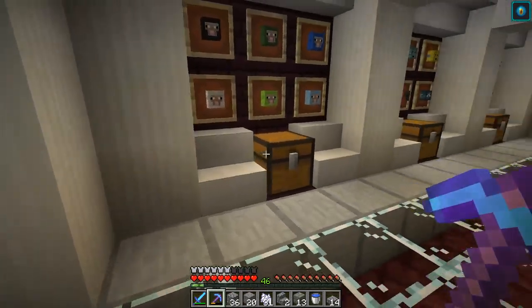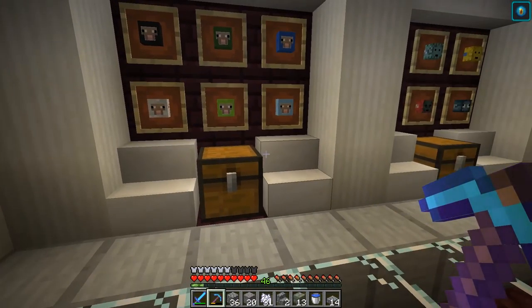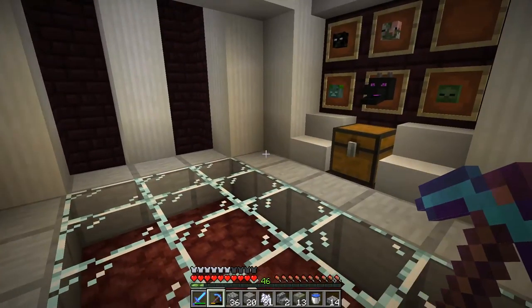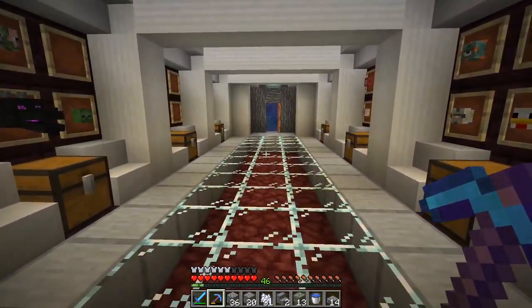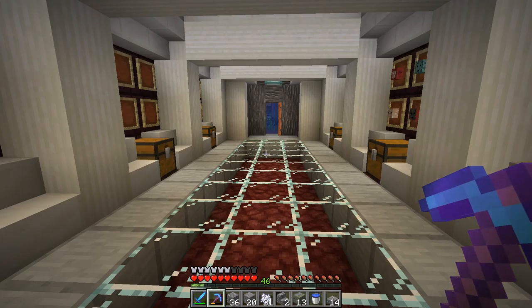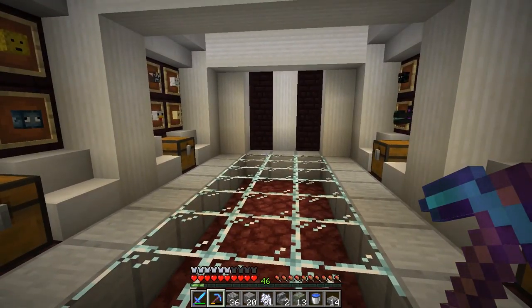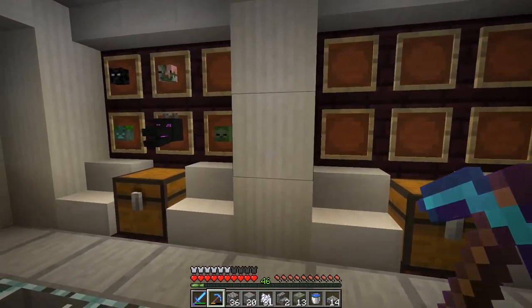When you walk in here, of course the door can close, but I just keep it open. You can't really help the water thing when you transition from water to an air pocket. But when you walk in here, you can see the entrance is pretty nice. And then over here we have the various heads that we've been getting from mob head drops. It's looking really, really good.